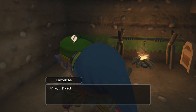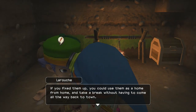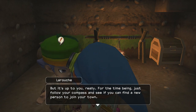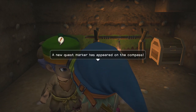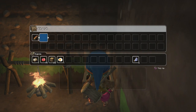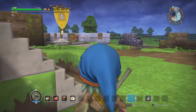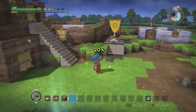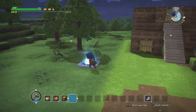We could make ourselves some camps out there that we could sleep at, or I could just use my wings to teleport home at any time. Honestly, there's no place in this game that's too far away from the main camp that you really have to make a forward operating base. Anyways, before I do anything in that new area, I do want to make myself a colossal coffer.